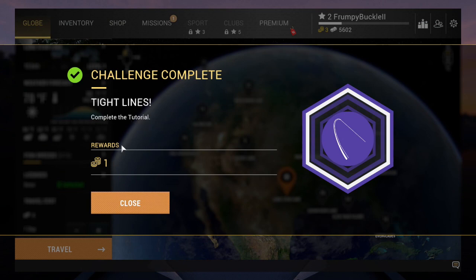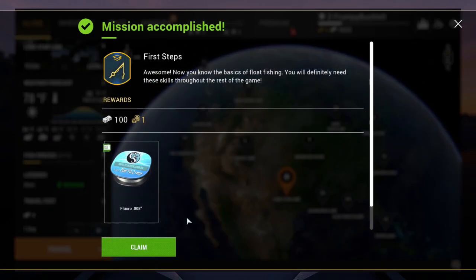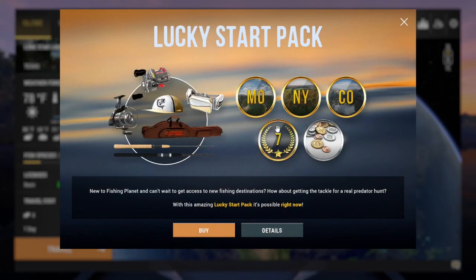Challenge complete — tight lines! Tutorial done. We got one bait coin for that. Mission accomplished. We got a reward — but I don't want that one.